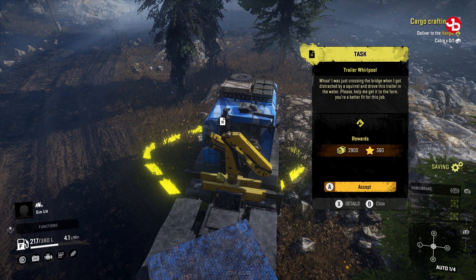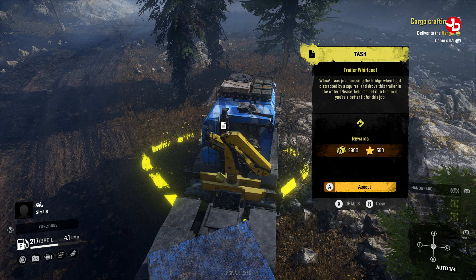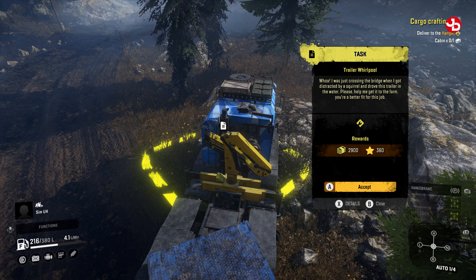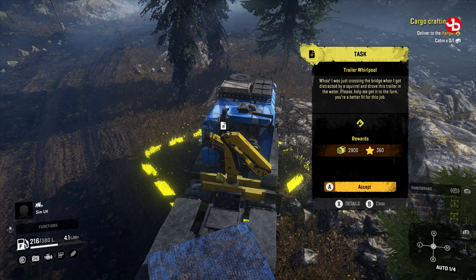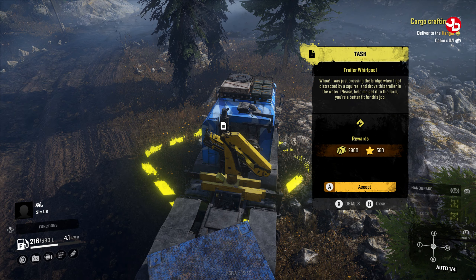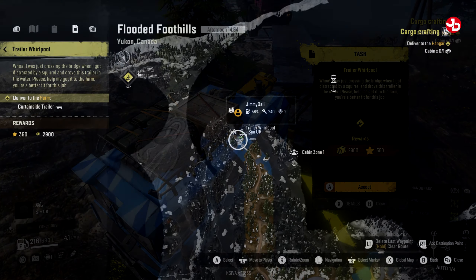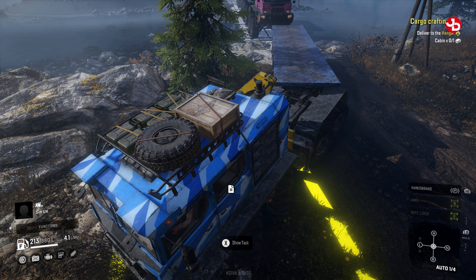Okay so I have a mission here, it's called Trailer Whirlpool. It says: 'I was just crossing the bridge when I got distracted by a squirrel and drove this trailer into the water. Please help me get it to the farm.' We get two thousand nine hundred dollars and three hundred and sixty experience points. Should I accept it? If you want - I'll accept it all the same, and we'll probably leave it for a later time.